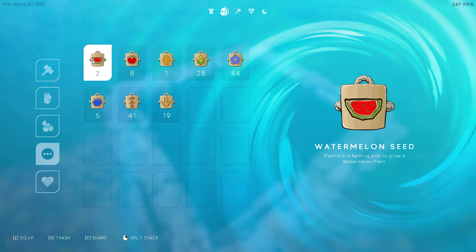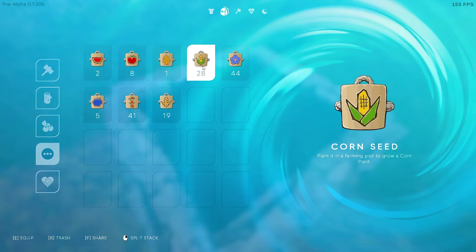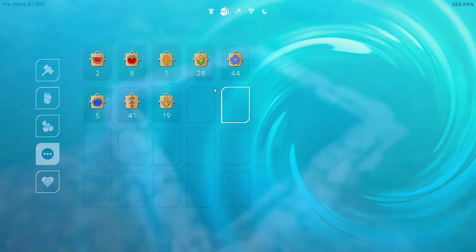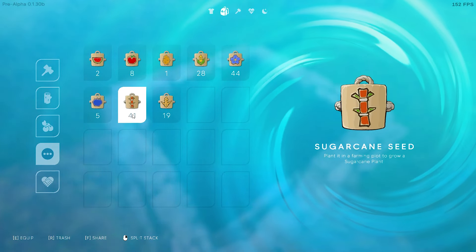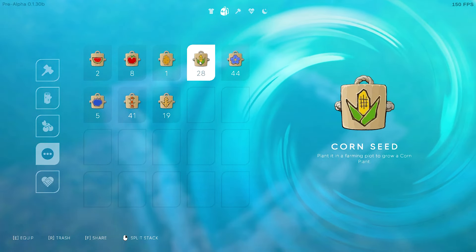So the seeds that we have: we have watermelon, tomato, potato, corn, flax seed, and blueberry.